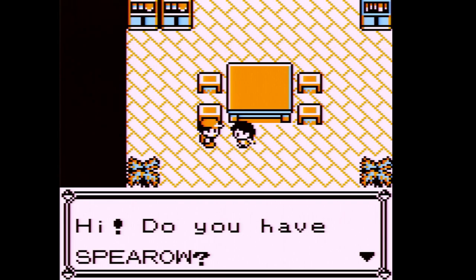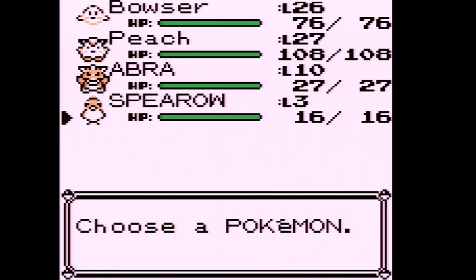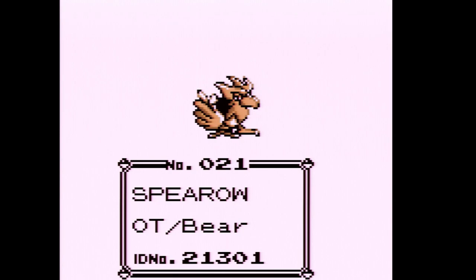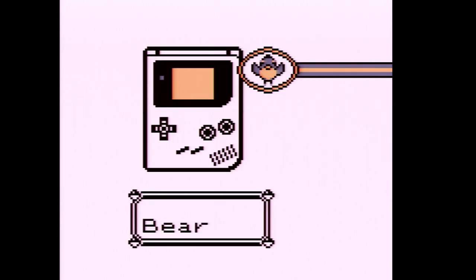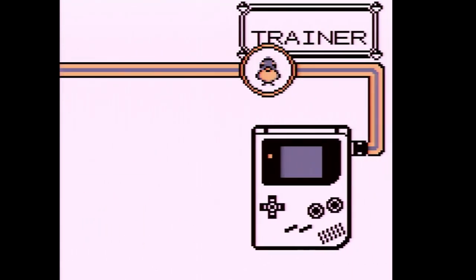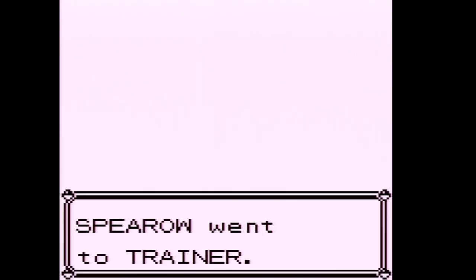This is the reason I took Spearow out of the PC. The NPC asks: 'Do you have Spearow? Want to trade it for Farfetch'd?' Now Farfetch'd is a horrible Flying type - you may be wondering why I'm trading for it even though Farfetch'd is absolutely horrible. Pidgey's better, Spearow's better, Doduo's better. But Farfetch'd is a really good HM slave because it can learn both Cut and Fly - it's definitely one of the best HM slaves in Gen One.